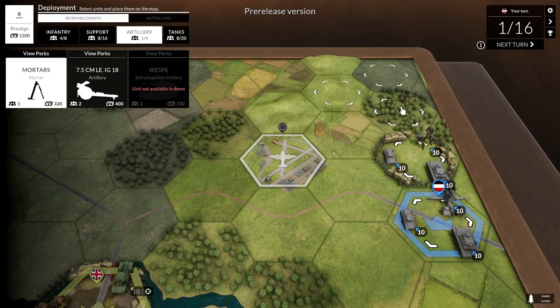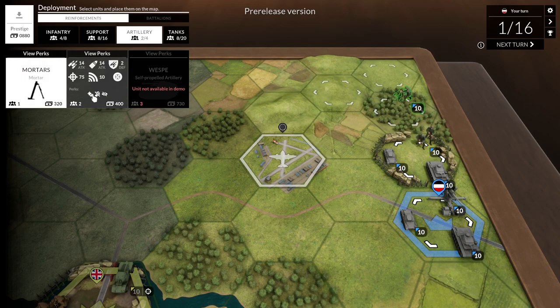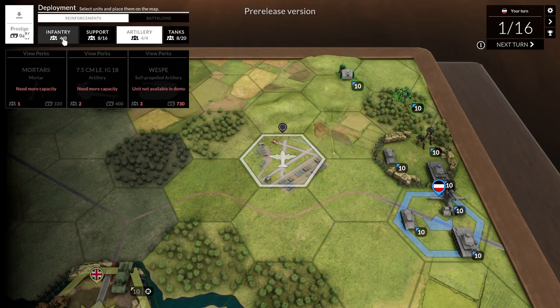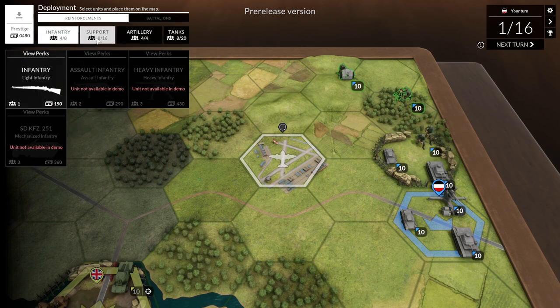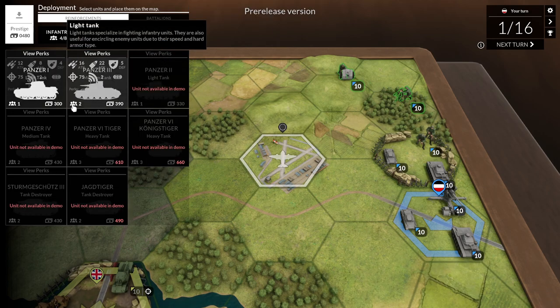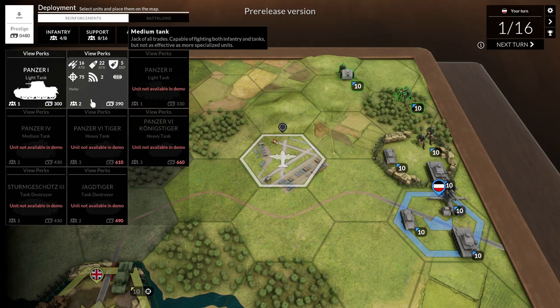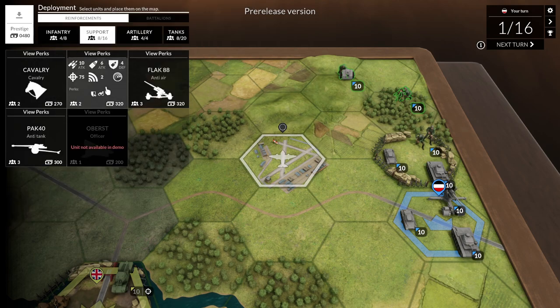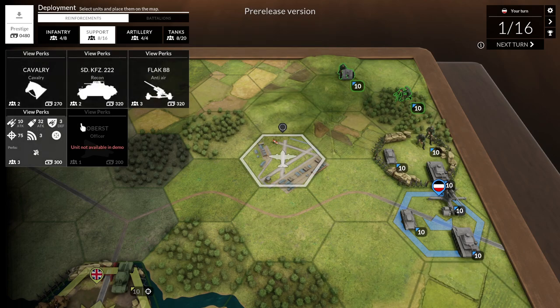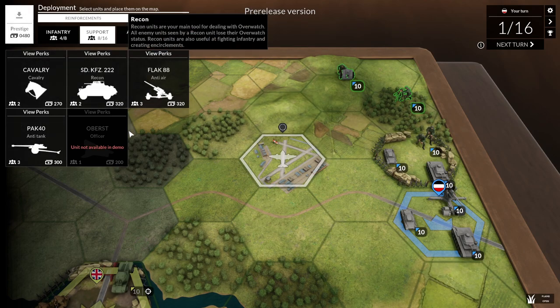The mortar has an 'artillery strike' that attacks all units on target at once — this one didn't have it, but we're gonna get a mortar. We could also get this 7.5 cm artillery — it's a little more expensive but I'm gonna grab it. I really like artillery. I have 480 points left, so we could get a tank for 300, leaving us with 180.